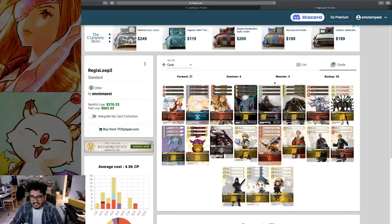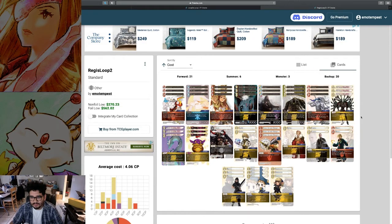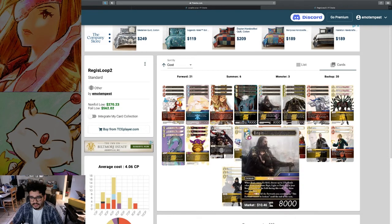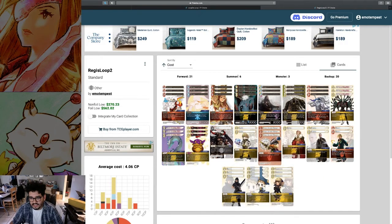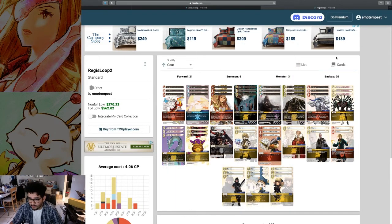Now the Regis loop is a little more complicated and more difficult to build around. If you're not familiar with it: you need Rinoa, Lani, and Regis. Two Rinoas need to die in one turn. You play Regis, target two dead Rinoas — they both come in. You target a Lani and a Regis with each Rinoa; the Rinoas will both die because they cannot exist. After their effects resolve, you do Lani to take a card and Regis reborn, then target two dead Rinoas again. If I get enough requests, I'll make a more detailed video on how the loop works and the rulings around it.